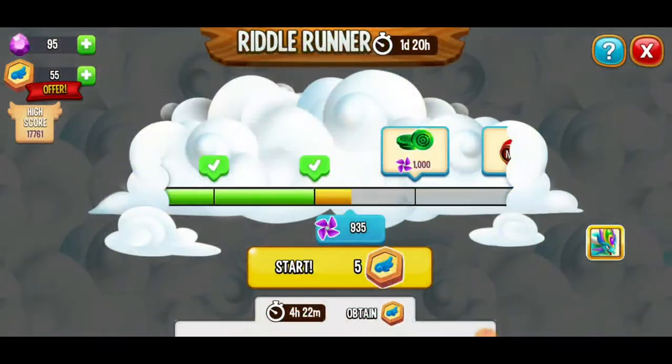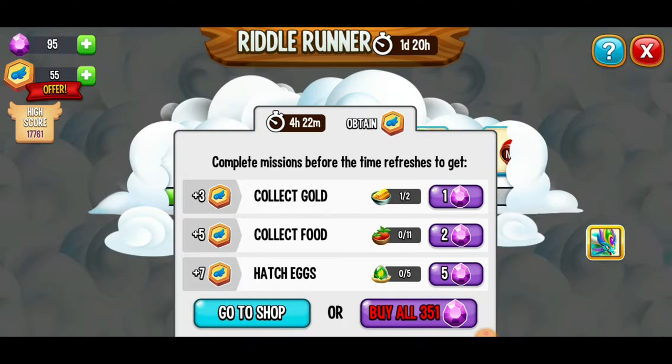We've got the Riddle Runner event going on — this beautiful mini game — and we're working on getting some more flight tokens. We have to collect some gold, collect some food, and hatch some eggs.